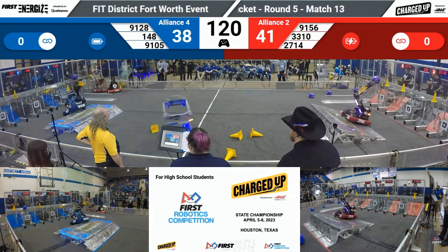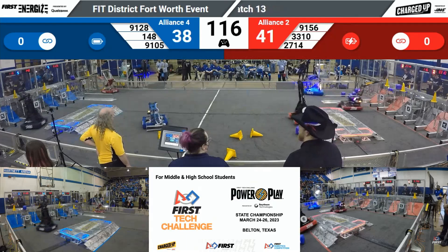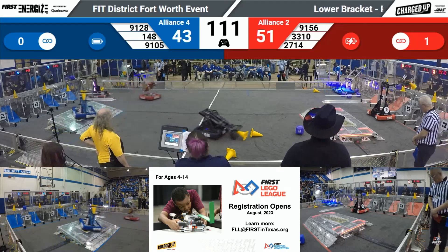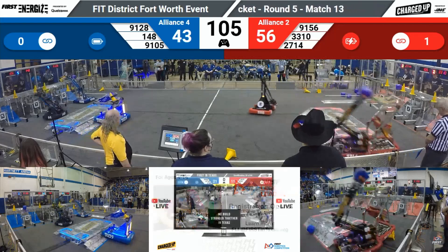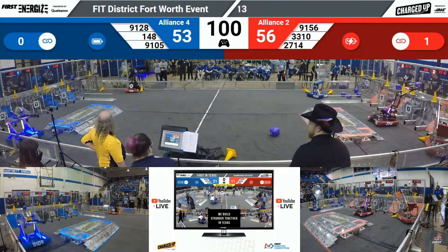But that cone's up and it's fallen down. 1-48 trying to do the same — there they go — they place that cone up high for the Blue Alliance. 91-28 intaking another cone, trying to rectify that mistake. 33-10 getting another cone up high for the Red Alliance. 27-14 with a cube in tow, trying to follow their partner 91-56 over to the Red Alliance grid.